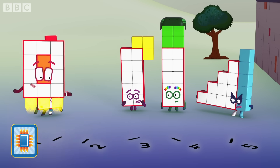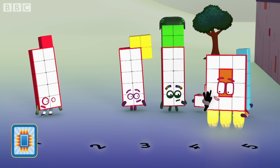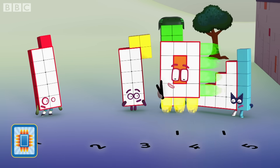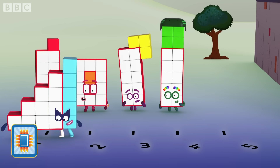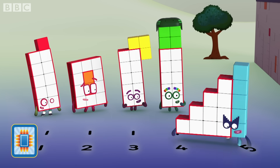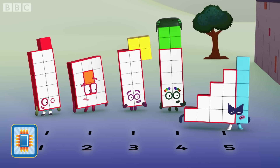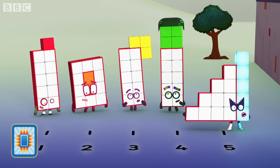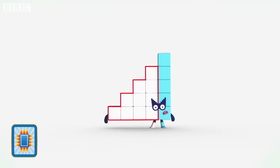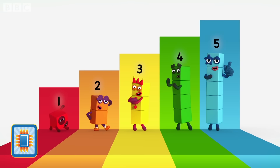Arranging things neatly in rows can help. Let's put all the wands here. One, two, three, four, five. That feels familiar. One, two, three, four, five. Hush, hush! The super special secret set squad is here!